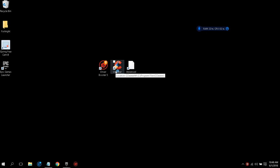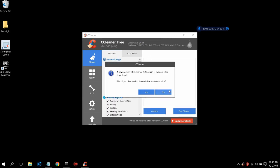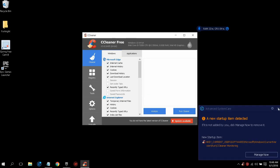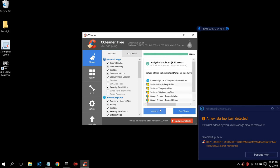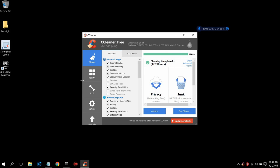The last app is CCleaner, which will also be linked in the description. It's a really good app. Once you open it, click Analyze to run the cleaner on your recycling bin, history, and all that stuff. Then click Run Cleaner. If you've never done this before, it should take around 5 to 10 minutes. CCleaner is totally free. For me it only takes about 30 seconds because I do this basically every day.